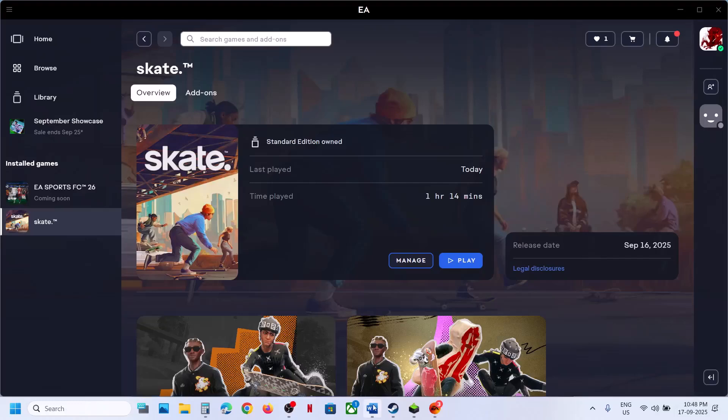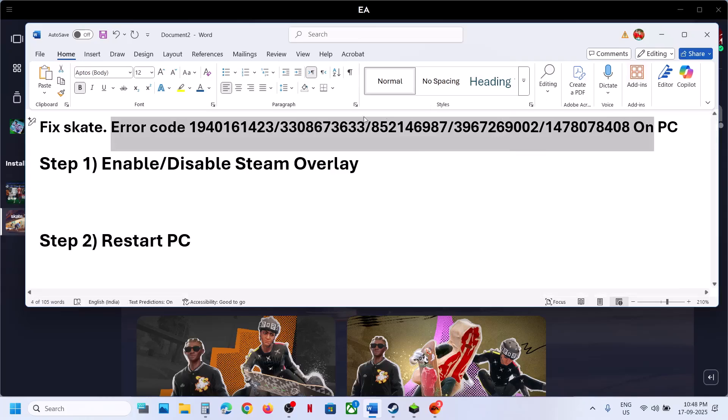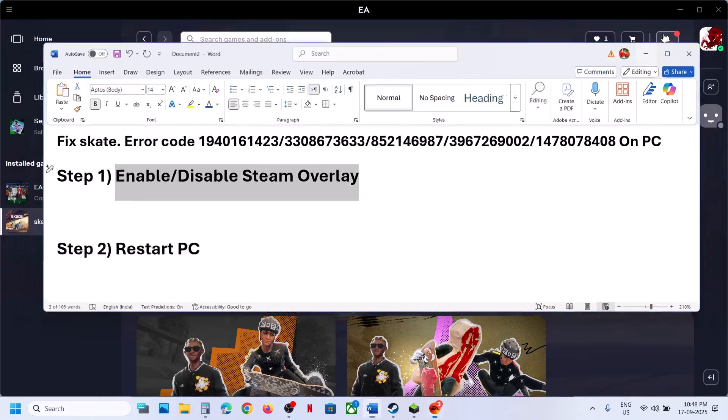Hello guys, welcome to my channel. Today in this video I'm going to show you how to fix this error code with the game on a Windows computer. The first step is to enable or disable the Steam overlay.